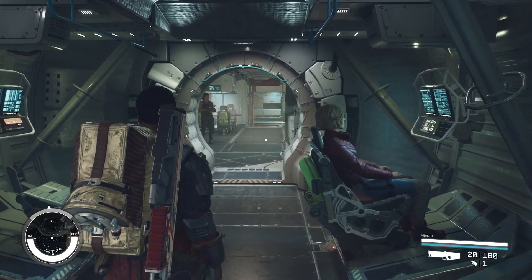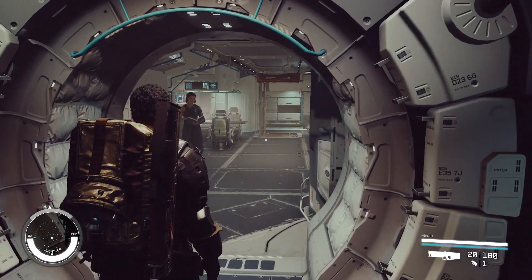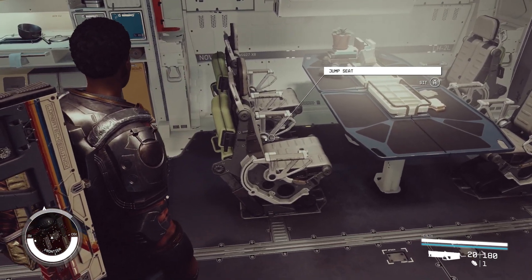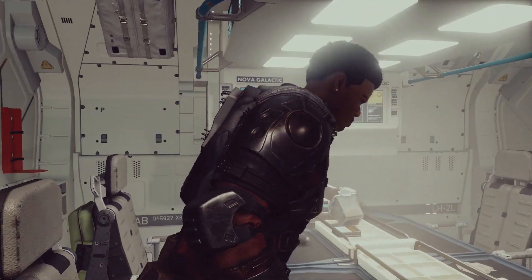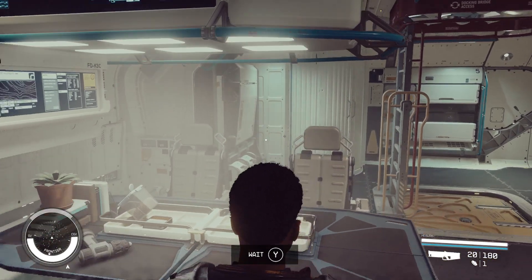There are specific places where you can sit down and wait, much like when you're sleeping. Here on my ship I have these seats. You'll notice when I hover over the top of one it says 'sit.' I'm going to press A to sit in this seat. With specific benches and places you can sit, you can wait — and I'm going to show you how to do that to pass the time in Starfield.